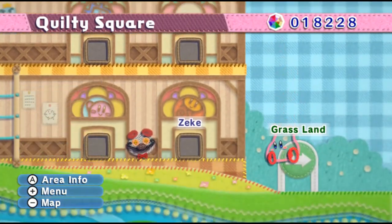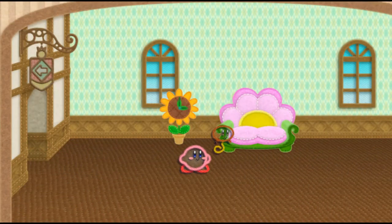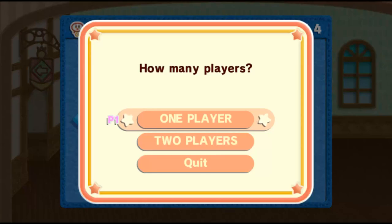Back to Zeke's pad — let's see what you've got for us. Yeah, just Pyramid Sands. Alright, cool.